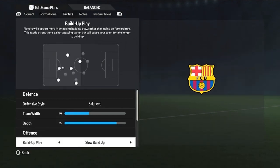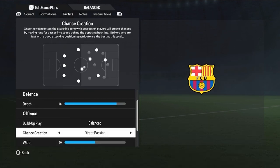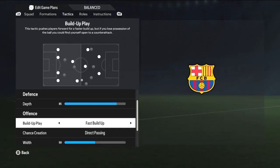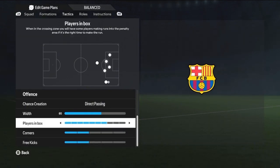For build-up play, go Balanced. For chance creation, go Direct Passing — in other FIFAs I've used slow build-up or possession, but direct passing is better here. If you want to play slower possession-based football, just play that way naturally; your players will make those runs and come short for you rather than forcing it with a setting. Just go Balanced and play how you want. Whack the width up to 60 to make sure you're not too congested in the middle — you'll have width from the left mids and right mids. Keep players in the box one bar up, and set corners and free kicks to two.